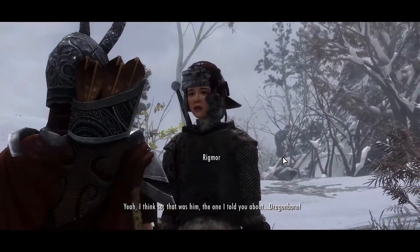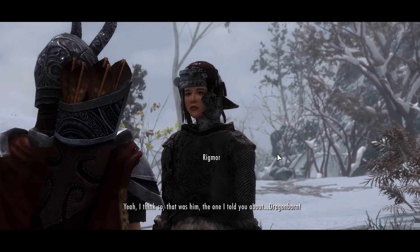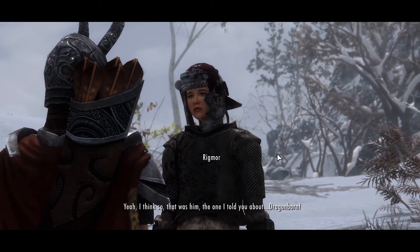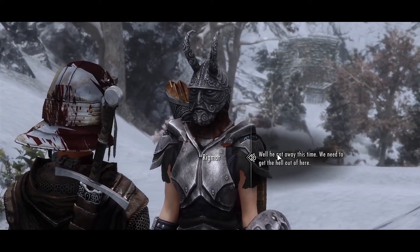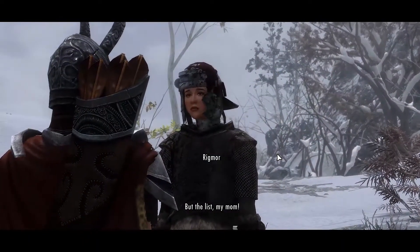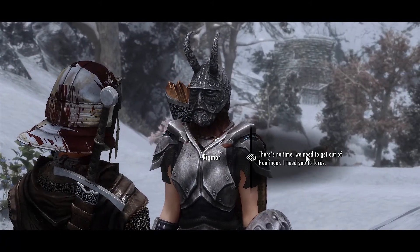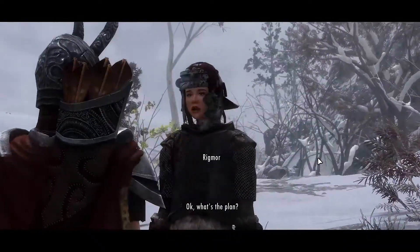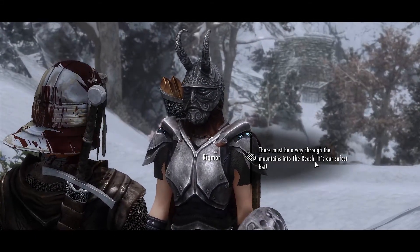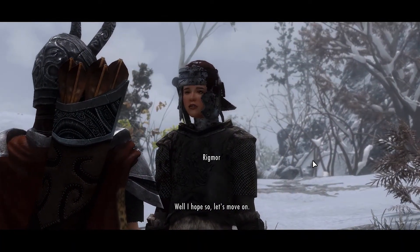Are you okay? Yeah, I think so. That — that was him. The one I told you about. Dragonborn! Well, he got away this time. We need to get the hell out of here. But the list! My mom! There's no time — we need to get out of Huffingar. I need you to focus. What's the plan? There must be a way through the mountains into the Reach. It's our safest bet. Well, I hope so. Let's move on.